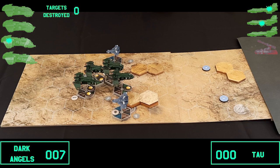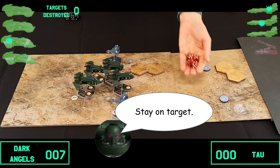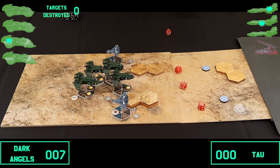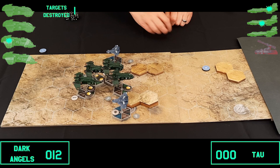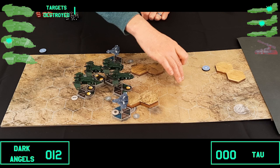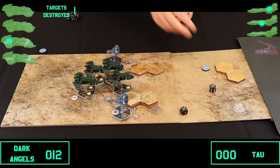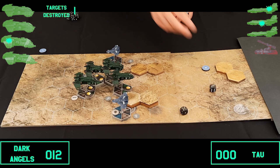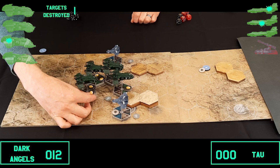Now the Marines' Storm Eagles shoot at the ground targets. One Storm Eagle fires seven shots with its Avenger Cannons in a strafing run at a ground target. The other Storm Eagle moves into position — eight spaces — getting two shots with its last cannons, both of which miss. It fires one set of six ground missiles scoring one hit for one point of damage, and a second set scoring one more hit — one point of damage. The turn ends.